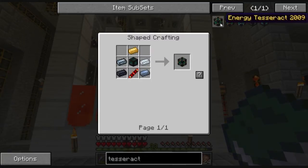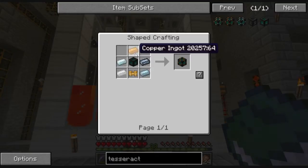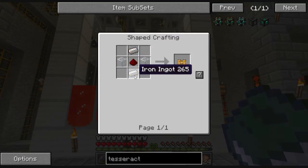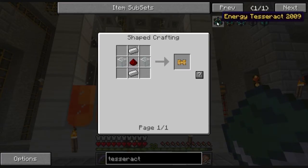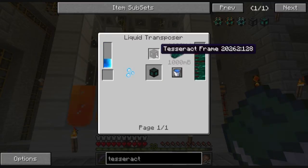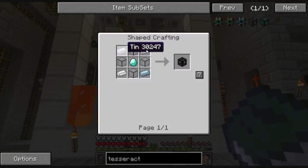That was the energy tesseract - we're going to make the liquid one. We'll need some copper, some silver, some tin, one of these pneumatic servos - no big deal. The last part is the frame: hardened glass, tin, and a diamond. We're going to make two of these - one to output and one to input.